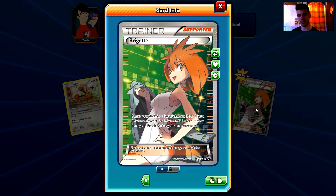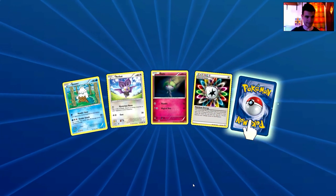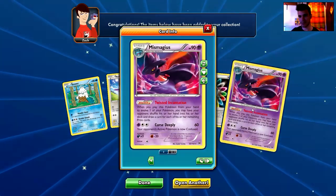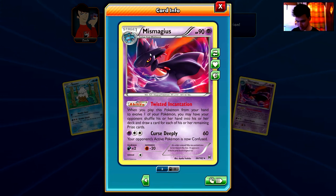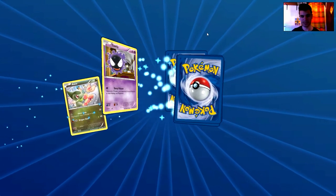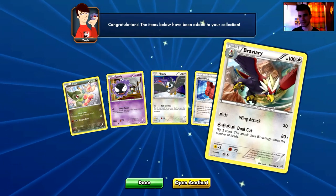That's awesome — it is quite cool and an awesome artwork. Thumbs up for Brigette full art! Next pack: a Snover, a Noibat, a Ralts, a Rainbow Energy, and the rare is a Mismagius — another holo rare card. I'm definitely trading Mismagius, so if you're interested just hit me with a message on YouTube.